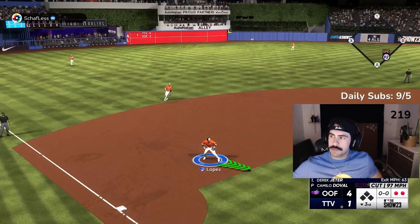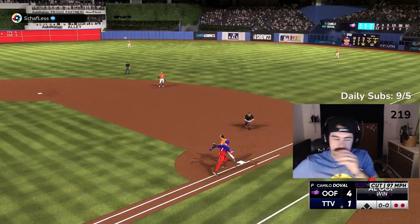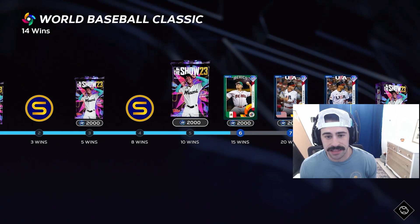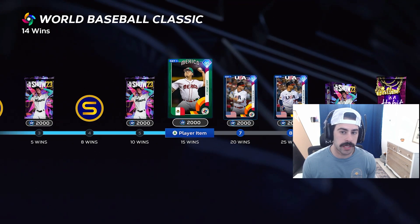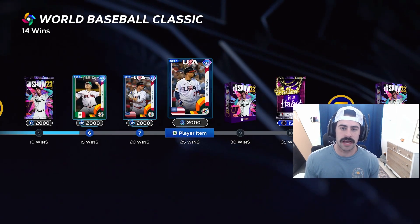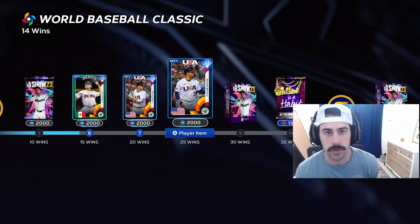We beat the guy with collections and events — W, let's go. After those games, I'm up to 14 wins. If we look at the rewards: at 15 wins we get Julio Urias, at 20 wins we get Pete Alonzo, and at 25 wins we get 97 Mookie Betts.